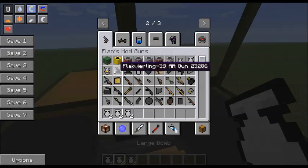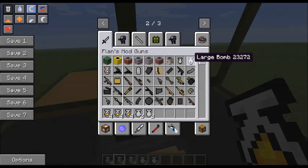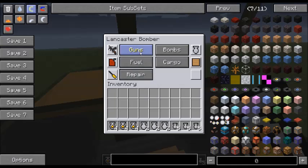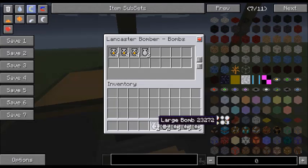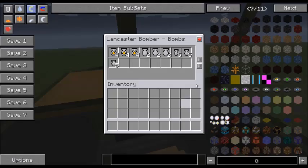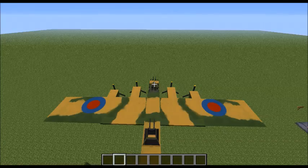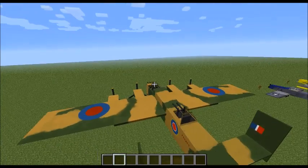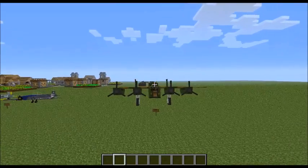I'm going to get some large bombs and some napalms. Napalms are bad - really bad when used on people. But in this they make a really big explosion. That's enough because if you're in creative you have unlimited bombs, you don't have to worry about how many bombs you have. But just for Pete's sake, I'm going to go into survival.